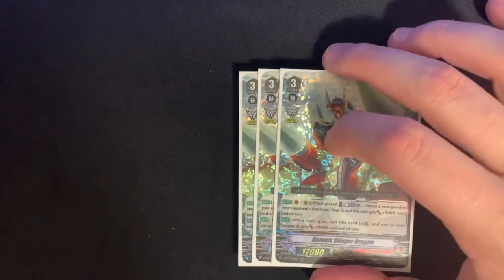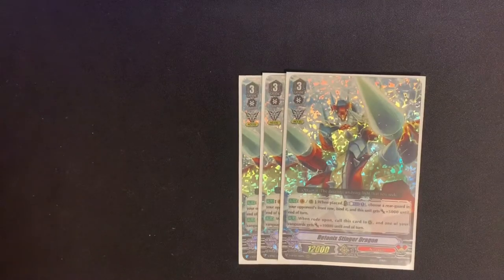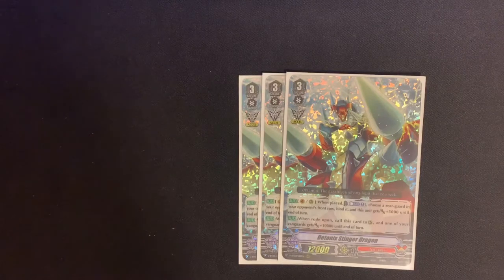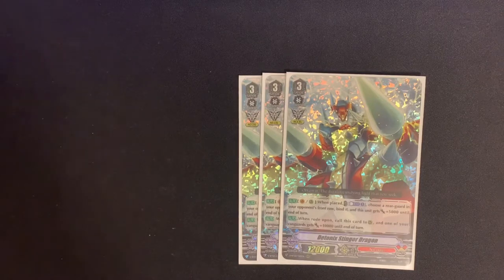Next up in our grade 3 slot, we have three of Teutonic Stinger Dragon. It has an Excel marker as well, and it's kind of our first target ride if we don't have a Thunder Break in hand. If your opponent went second, this is a good ride because we could set up Thunder Break Dragon's full skill on the next turn. Its skill on Vanguard or Rear: when placed, counterblast one, choose a rearguard in the opponent's front row and bind it, and this unit gets plus 5,000 to end of turn.